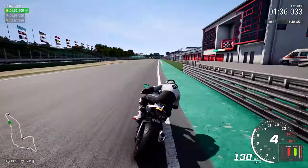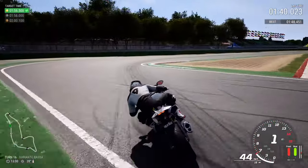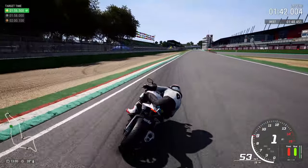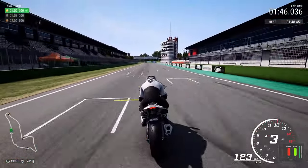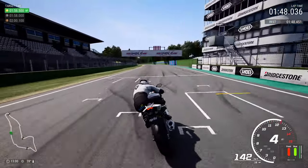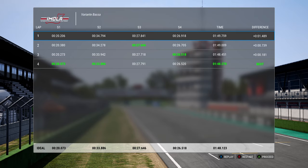Keep an eye out for your 200 metre marker, begin to start braking — nice and controlled, in control of the motorcycle at all times. You can't go wrong nailing the Variante Bassa, and now it's full acceleration — being gentle of course on acceleration, not wheeling. Getting across the line with a 1:48.270.